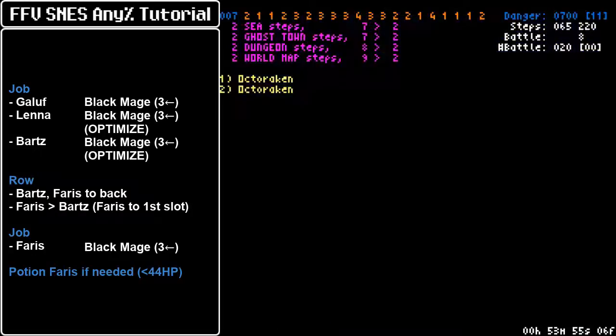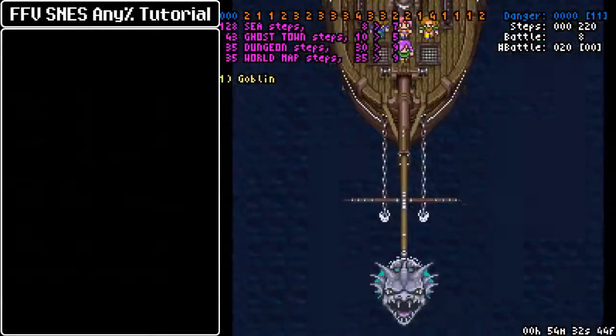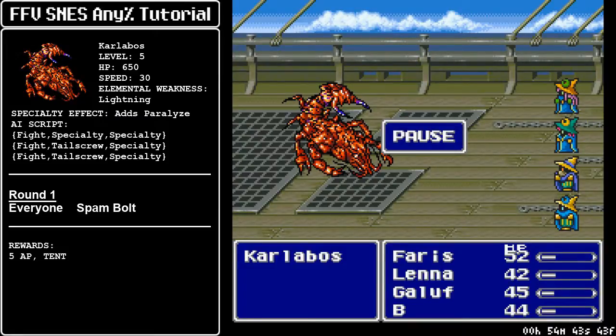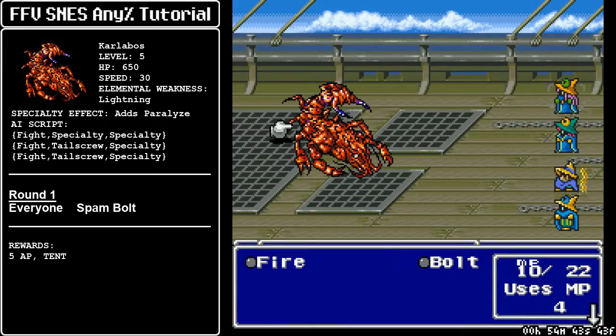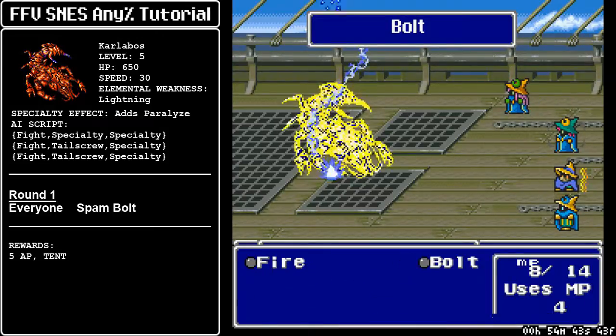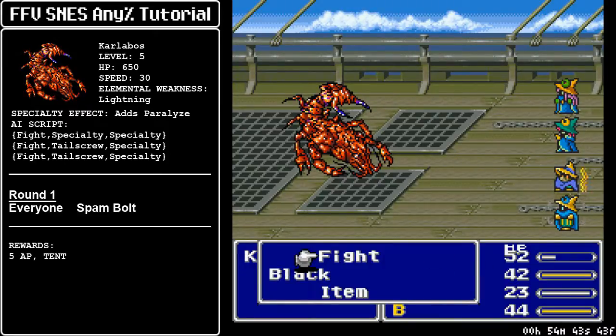Afterwards, we use a potion to heal Faris up, because she doesn't have the free heal from Tool — she still has the same HP she had after the Wind Shrine. As for Karlavos, this battle is free. You only need six Bolt casts to kill him, and everybody is equipped to tank a couple of attacks. The only way this guy can waste time is if he chooses to use a tentacle to paralyze different characters, which will force you to wait another round of combat. But like I said, the battle is totally safe.